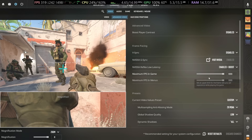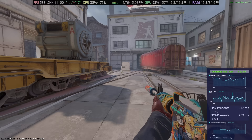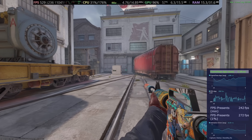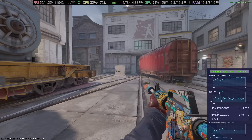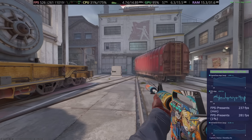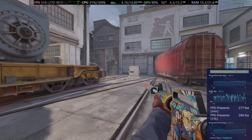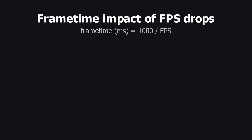Now our average FPS is quite good, and our 1% lows have also increased — up to around 260–270 — which is quite good. Now here comes the interesting part: a lot of people think that if your frame rate drops from 233 to 127, or from 460 to 220, it's similar to dropping from 520 to 260.